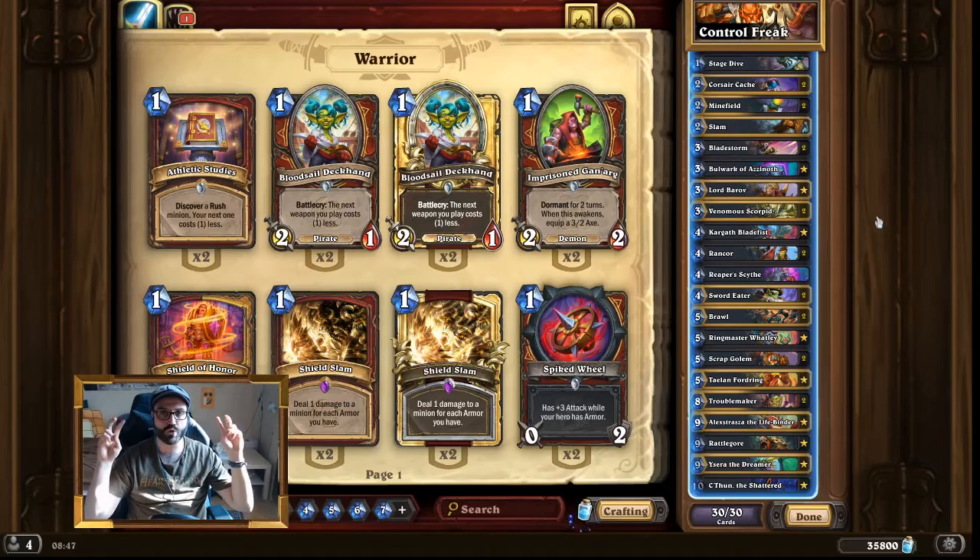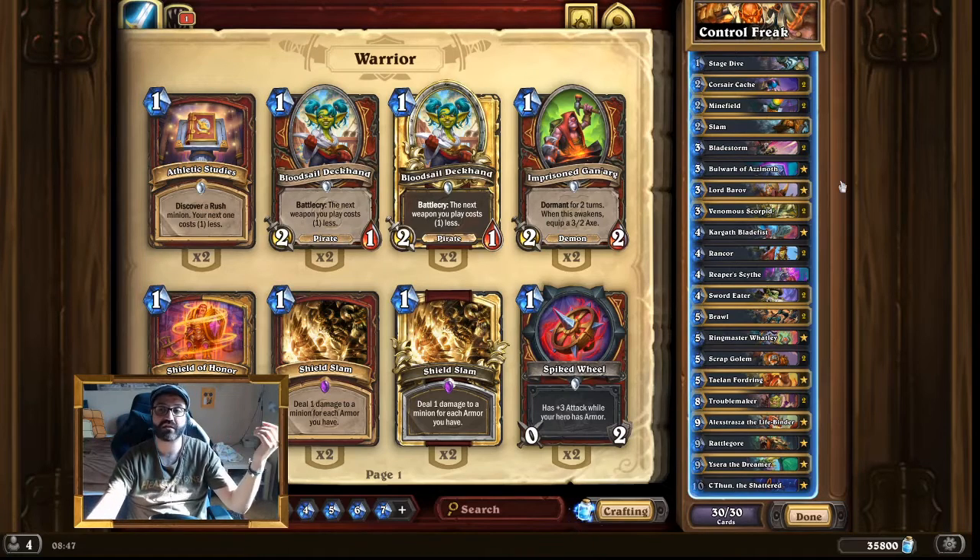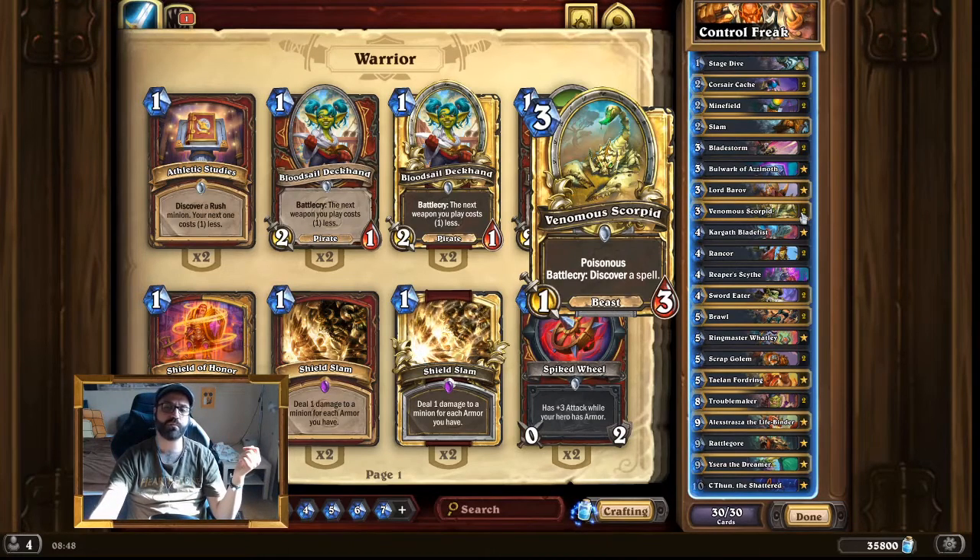Another way to draw cards is discovering them. Venomous Skull Pit is not just card draw but also kind of removal. This is a very nice minion in a control deck because you get to discover a spell, and Warrior spells tend to do removal things, which we also want. Also, this guy is poisonous, which means the opposing side will have trouble removing it without losing a minion, and that is very valuable.